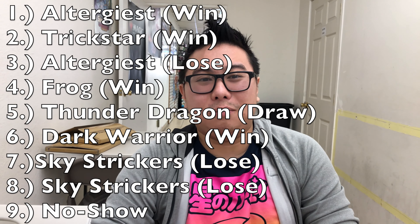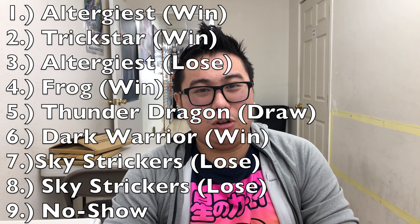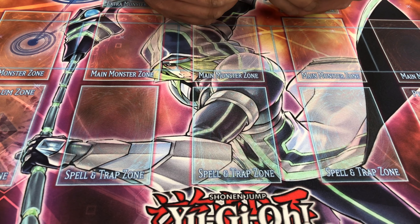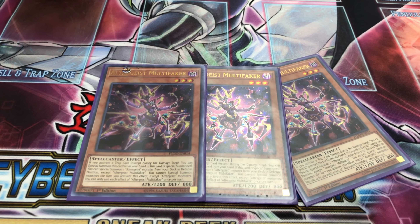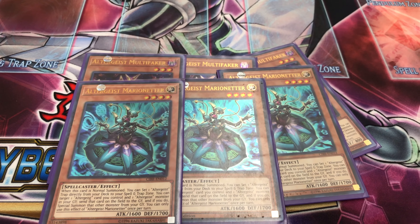Hey, it's Filthy Casual. I was back in Pasadena and finally managed to join my friends at a YCS Pasadena — something I didn't think I'd actually go to. For the deck, you were probably wondering what I brought. It's Altergeist! Unfortunately I didn't top, but if you read the name of this video, it's called the semi-troll budget variant for a good reason. Without any further ado, let's just roll into it.